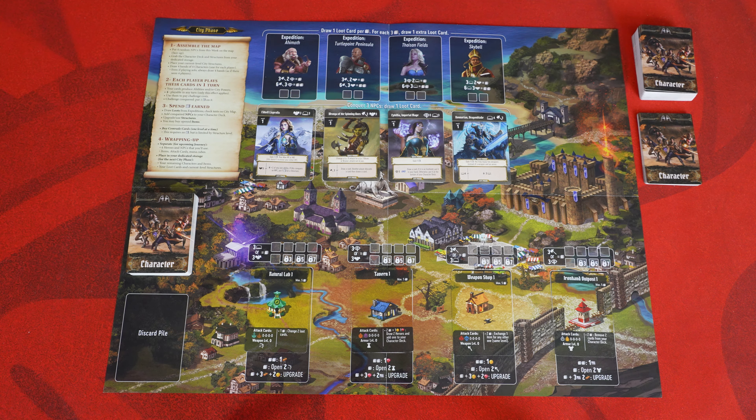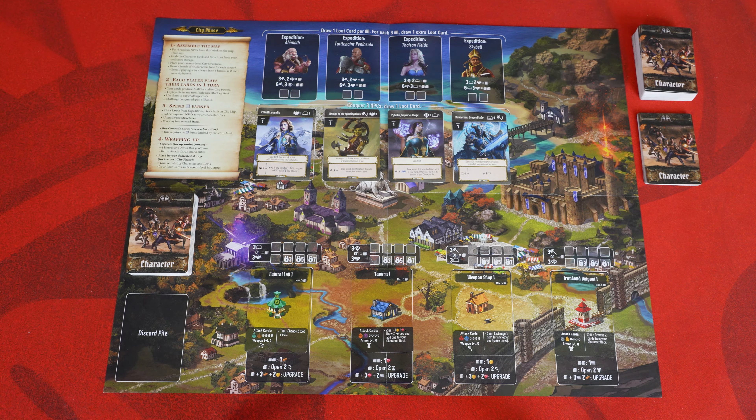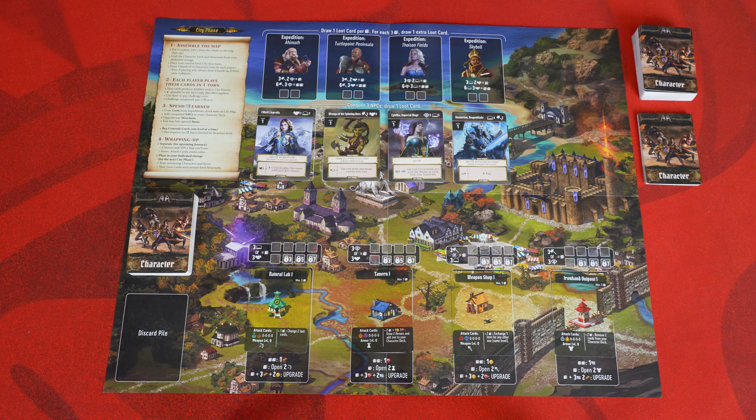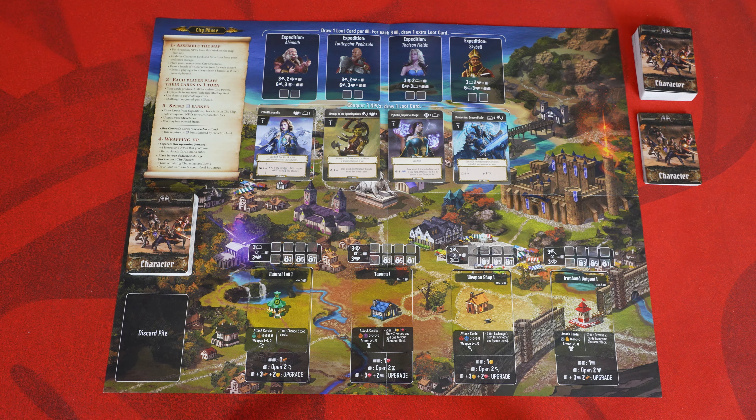The other structures in the city do the same thing for other character roles — if your tanker bruiser wants better attack cards, you'll need to upgrade the Iron Hand Outpost. That's it for the city phase; fold up your map and prepare for the next quest. First thing before starting a new quest is assemble your team. You're not locked into using the same heroes or card setup you had before, though how much you can change will be limited early on. When building your team, you can use anything you've unlocked — items, heroes, attack cards, etc.